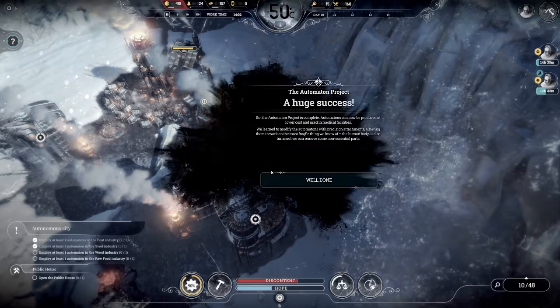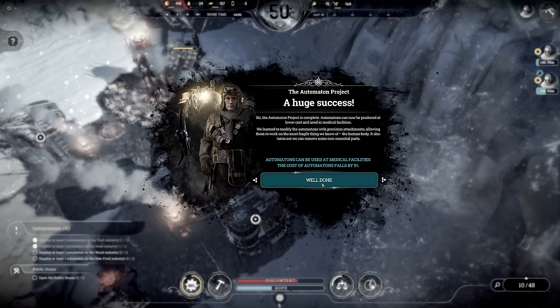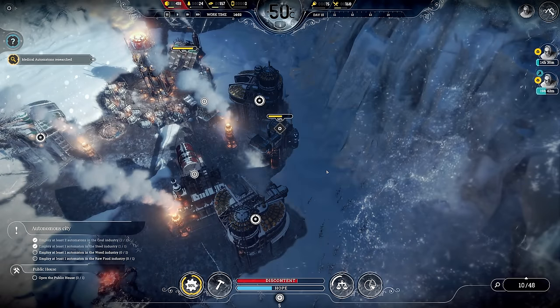I'm at 24 wood — huge success. Automaton project is complete! Automatons can now be produced at a lower cost and used in medical facilities. We've learned to modify automatons with precision attachments, allowing them to work on the most fragile thing we know of — the human body. We can remove some non-essential parts so they can be used at medical facilities, and the cost of automatons falls by five percent.